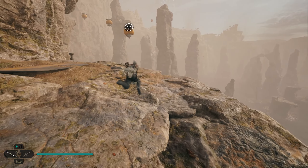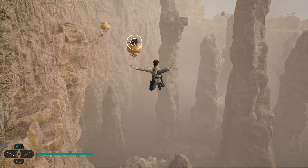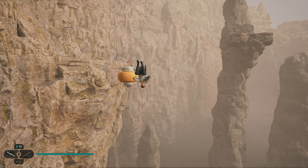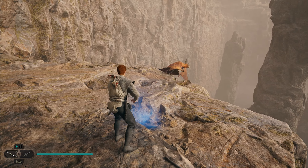To get the next one, turn around and grapple across all three of these points — go to the middle one, then the third one. Right up here on this little overlook you're going to find your next collectible.